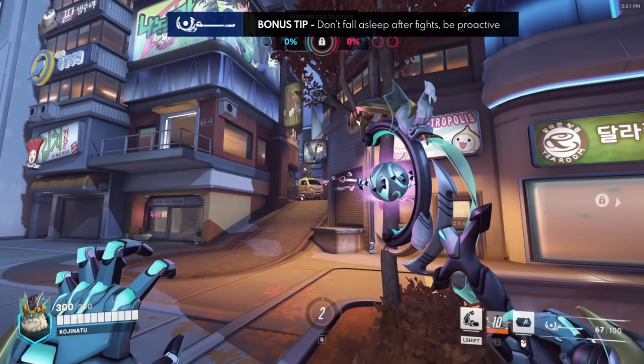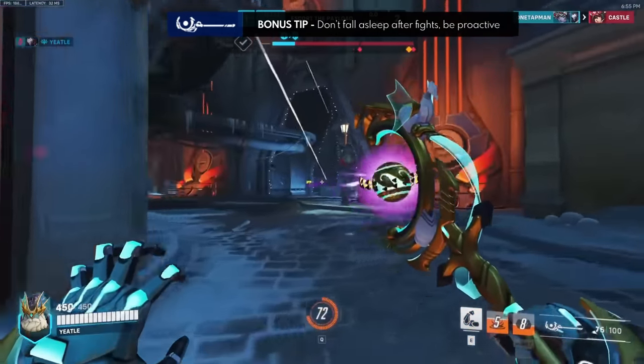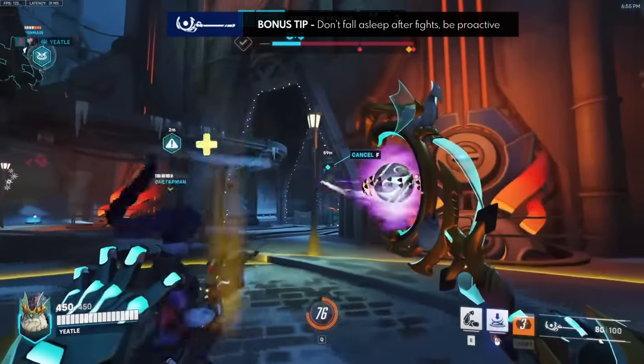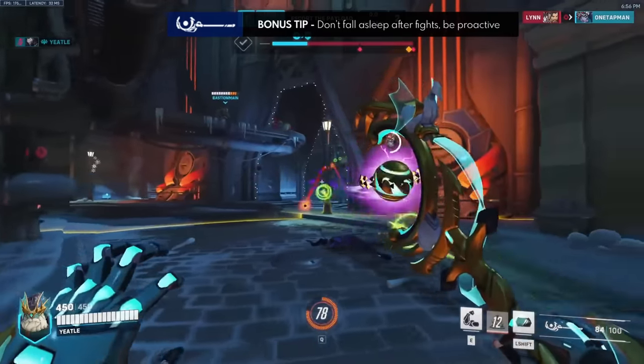One more quick bonus tip: make sure you're not AFK after you win a fight. You farm so much ult charge with this primary fire, so you should constantly be looking for long sight lines to chip at the enemy team the moment they walk out of spawn. Taking aggressive space like this is a good overall tank habit to build anyways.